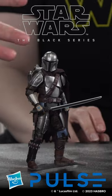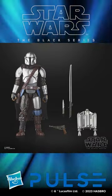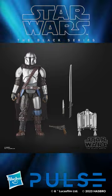He also comes packed with accessories — a blaster, the Darksaber, and his knife that can be removed from the sheath on his shin.